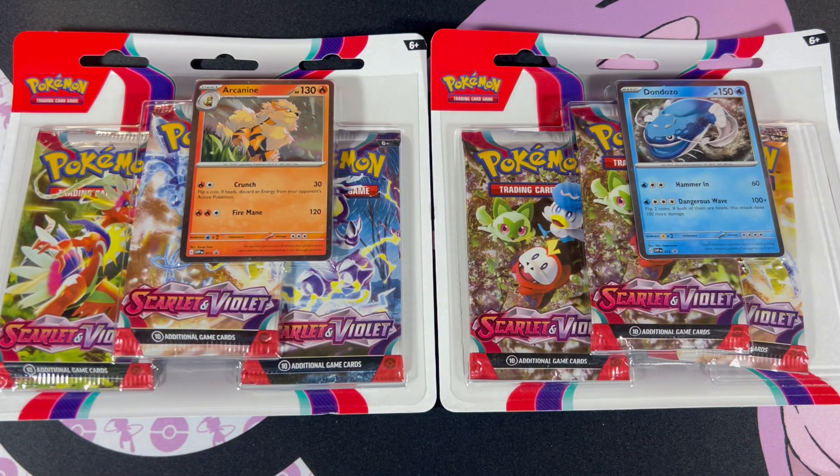Hi everyone, it's Dynamax Dragonite here. In this video, I'll be opening the triple blister packs from Scarlet and Violet. We got Arcanine on the left and Domdozo on the right. Comment down below which team you're on. Without much further ado, let's jump straight into it.